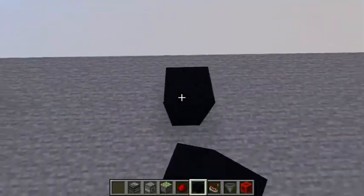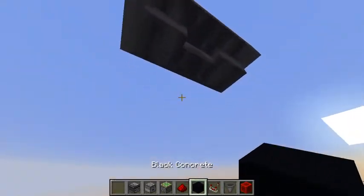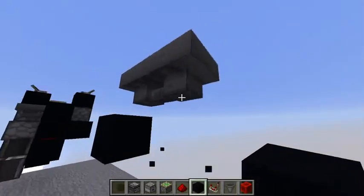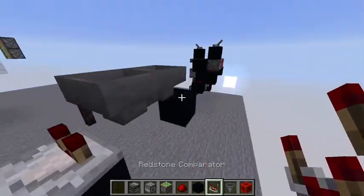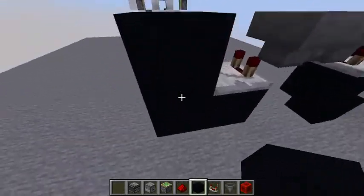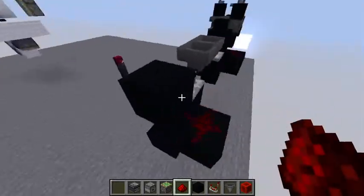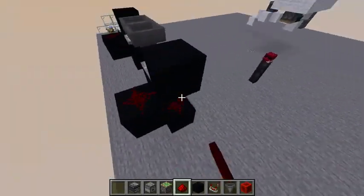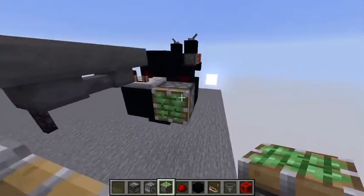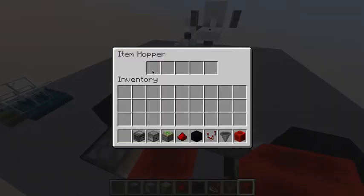First we're going to build the actual clock itself. You're going to put hoppers facing into one another, with a comparator on either side. Then you're going to put it into a block, with a block down on each side as well. Up here you're going to put redstone dots like that. Then a piston on each face — up like this — and a redstone block. This creates your clock. You can put as many items in here as possible — the more you put in, the slower it will speed up and the slower your clock will be.